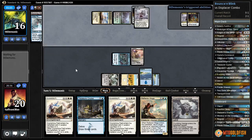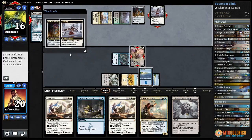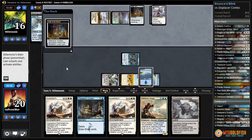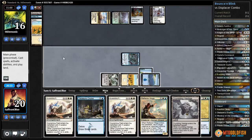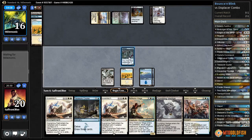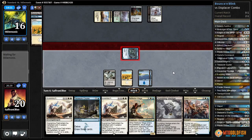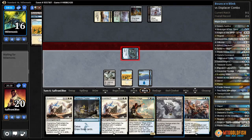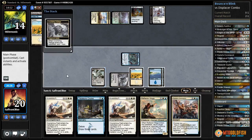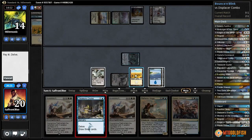That gives us enough fuel to Treasure Cruise. Silk Wrap takes Displacer, mills a Plains. Ojitai's Command! Let's attack with Harbinger, put our opponent to 14. Crumbling Vestige add - doesn't really matter. Blue. Treasure Cruise, exiling everything, and pass the turn.